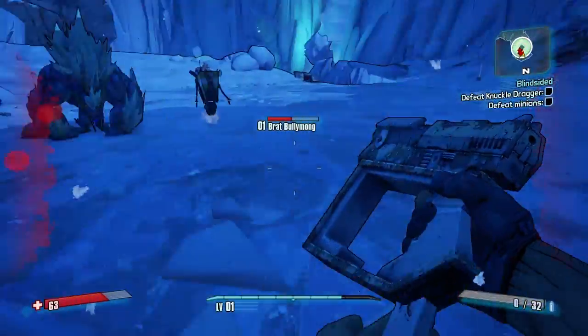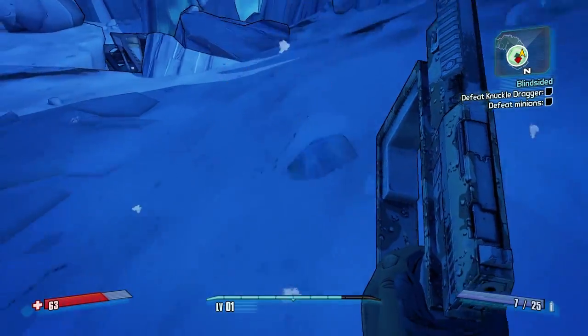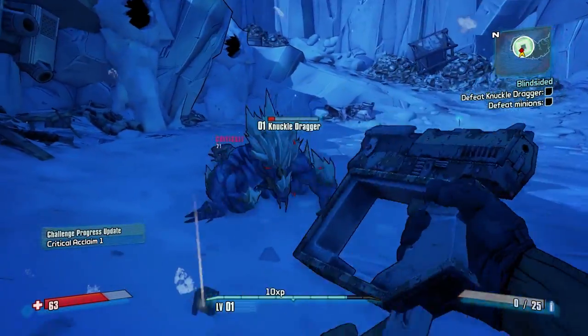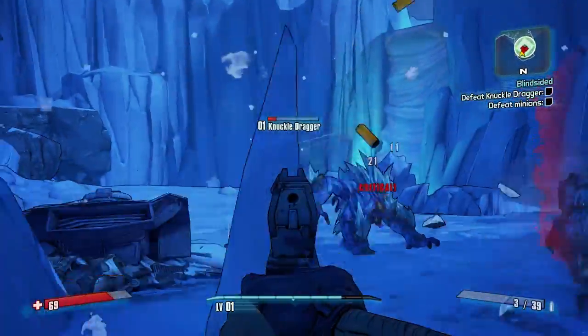All you really need to do is run around — he will charge at you, throw some stuff at you, and you just shoot him in the face until he eventually dies. Like I said, it's just a standard trial boss to make sure that you know how to use your mouse and keyboard before you advance in the game.